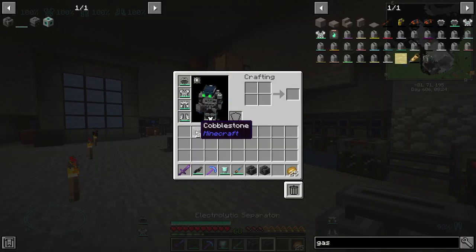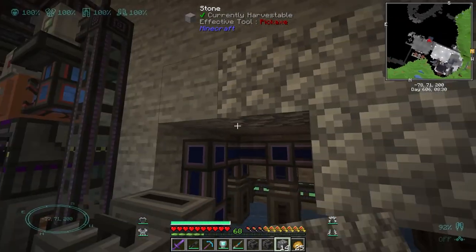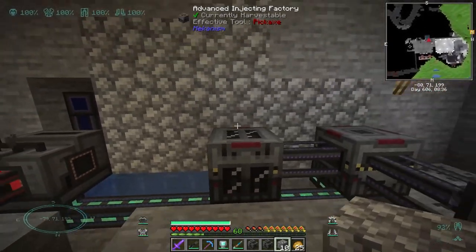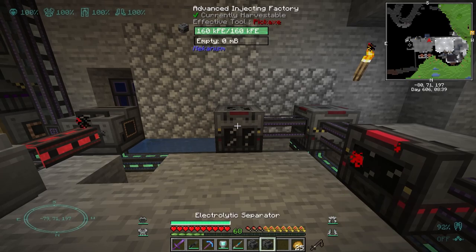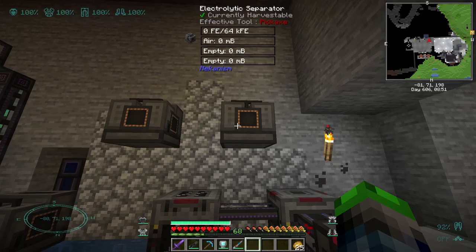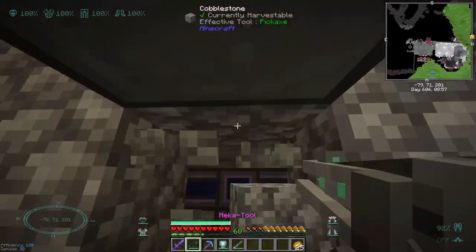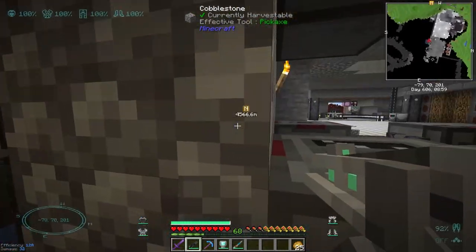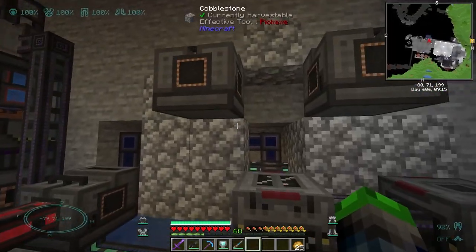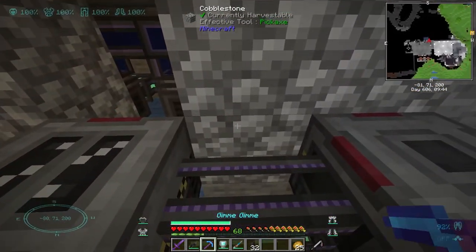Okay, so the reason I broke that cobblestone is to go ahead and put this here. We don't actually need these blocks here to be seen. I want to use the top to pump in and then just run power up through here — probably just run power up behind, something like that.